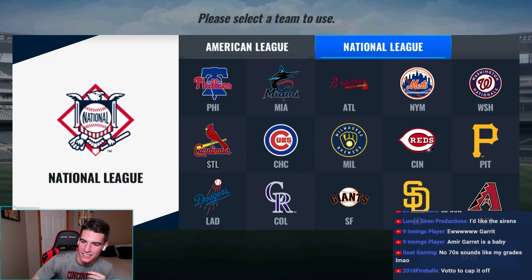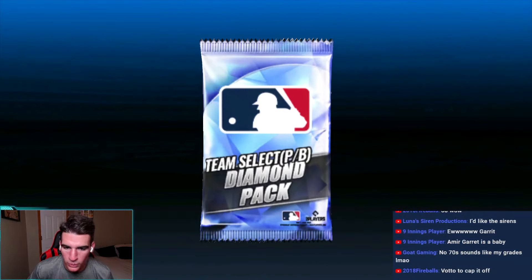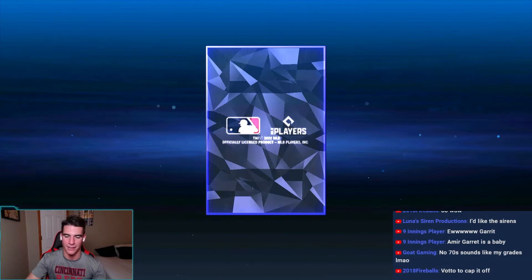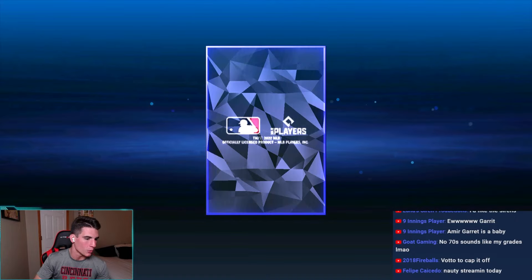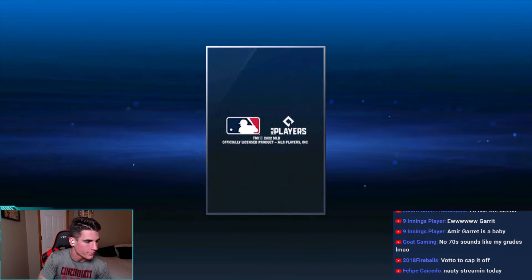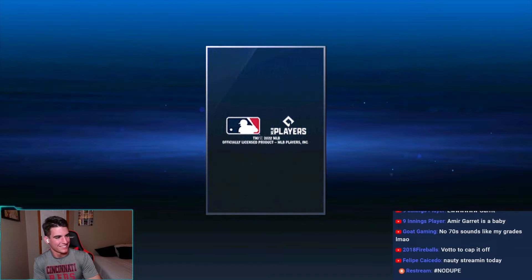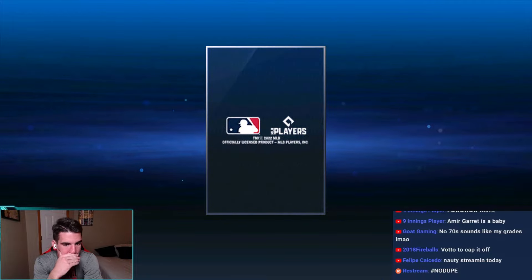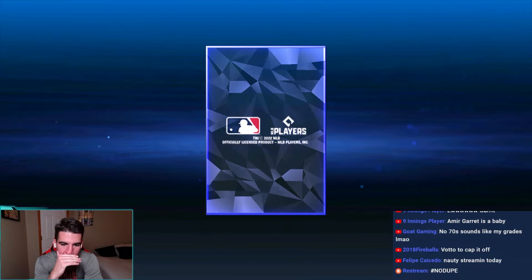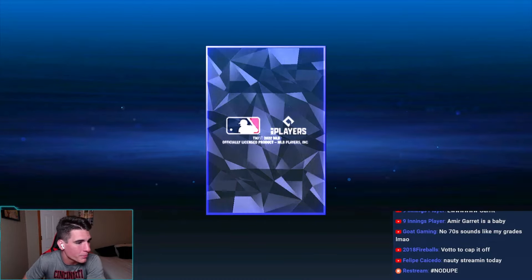All right, last one. Let's go batter and then we'll be done. Can we just not dupe today? Winker's the only one we haven't duped today, and of course it was not a team select diamond — it was a random diamond pack. So no primes either. No bots today, we've seen like one Votto, super low GIs, duped everything but Winker. This is just a weird stream, weird pack opening.